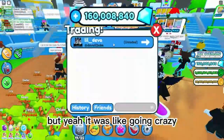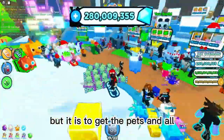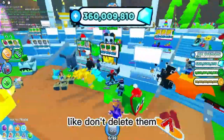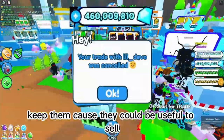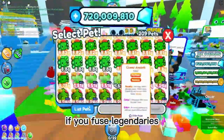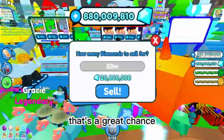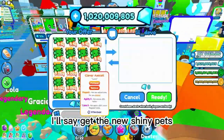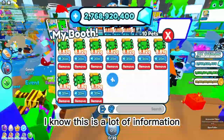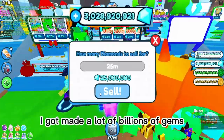If you spend more time you'll get more gems. When you're hatching, try to keep your mythics like rainbows — don't delete them because they could be useful to sell. If you have legendaries, save some and try to fuse them because you have a chance of getting shinies. New shiny pets go for a lot. You can see on the screen I made a lot of billions of gems.